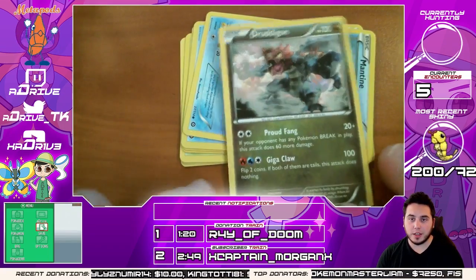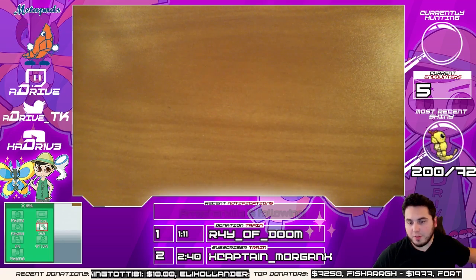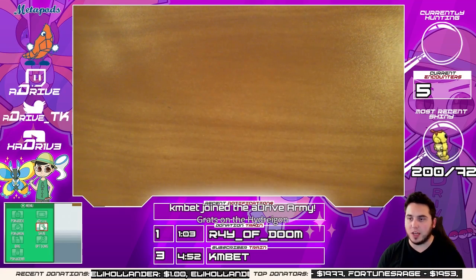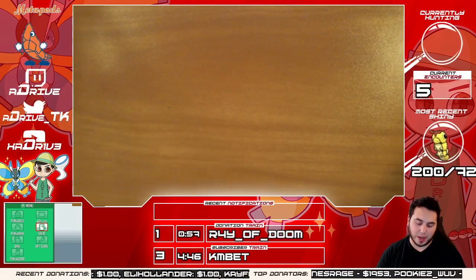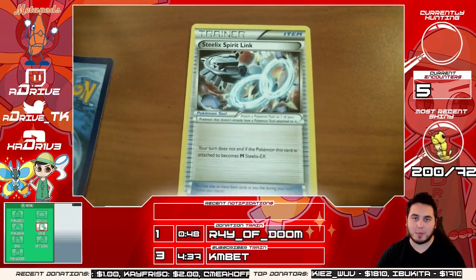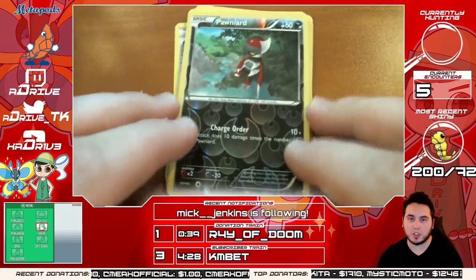And the rare is a Druddigon — mildly disappointing. But my optimistic approach to pack opening is: for every bad pack, we're bound to get a good pack. Thank you CanBet, two months of sub love man! We've got a Steelix Spirit Link, a Shield Dawn, a Persian, a Mankey, a Shellos, a Croagunk, a Tangela, and a Klink. This has got to be something good — reverse holo is a Pawniard.